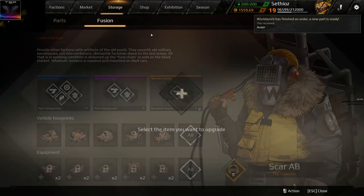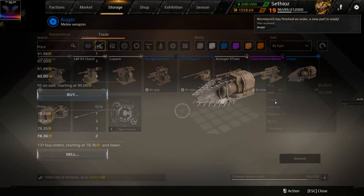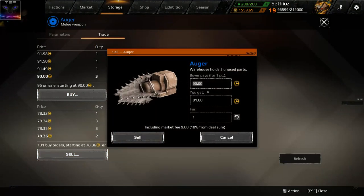And retrieve it, then we go to storage and we simply sell them. Let's put 99 — there we go — and we're gonna sell all three of them.